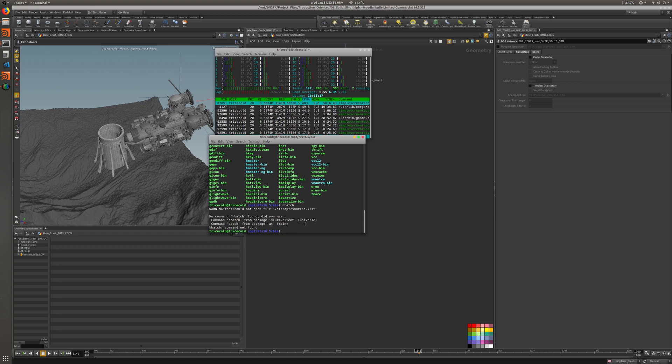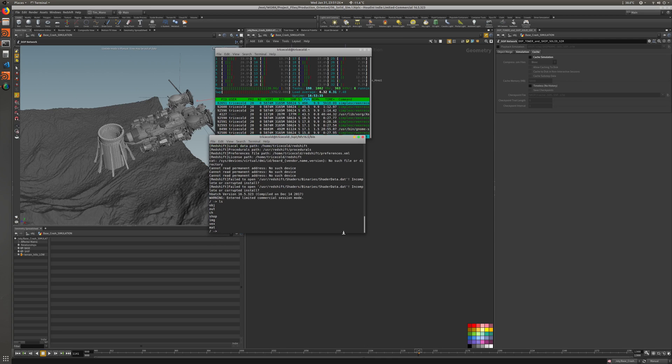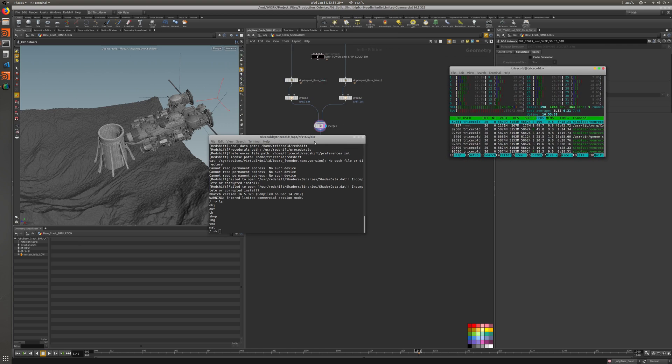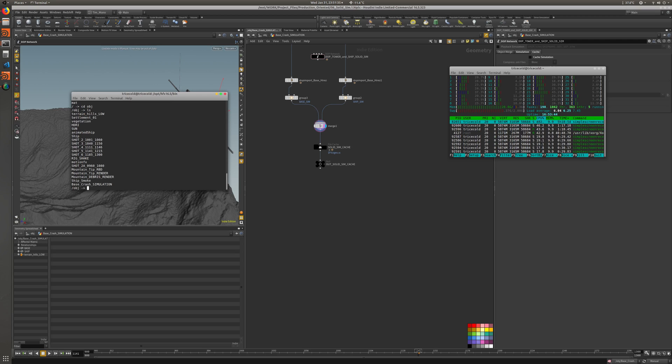So we can say, hbatch, then the path to the file — it should work. And then we will be looking into the scene. So if you go to object level, you're going to see the same names like base crash simulation. So we can go into base crash simulation, and I want to run solid sim cache.